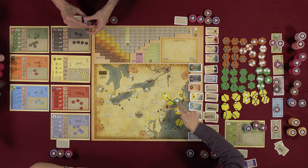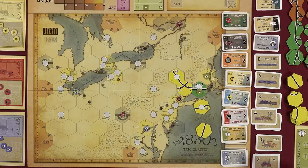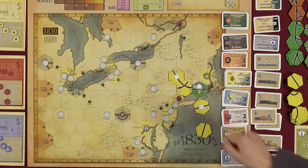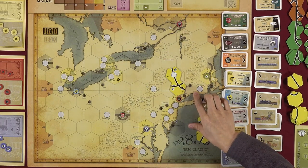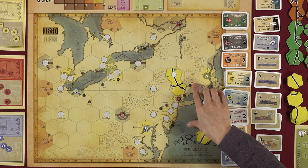Upgraded green tiles are worth more and may have open token spaces. If a green tile has an open space, a railroad can place a token there to block opponents. Some hexes have a printed cost — for example, a regular hex is free, a city tile costs $80, and a mountain costs $120 due to difficulty.